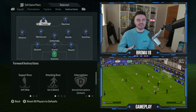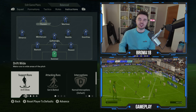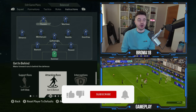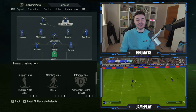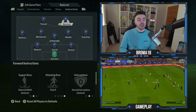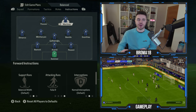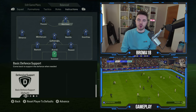For the two forwards: Marcus Thuram's support runs are on drift wide, drifting into those wide areas to peel away from the center back, where he's most comfortable. His attacking runs are on get in behind, utilizing his pace, and his defensive support is on basic. Martinez has a slightly differing role - his support runs are on balanced and his second runs are false nine, as he often drops into midfield to pick up the ball and help spring attacks, complementing Thuram really well. His defensive support is also on basic.